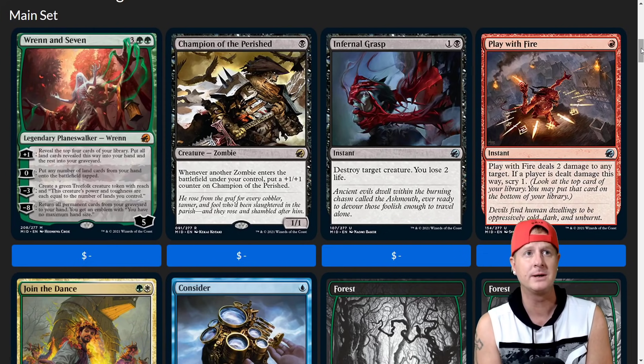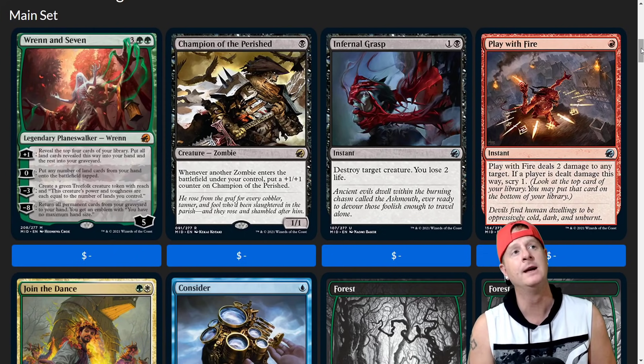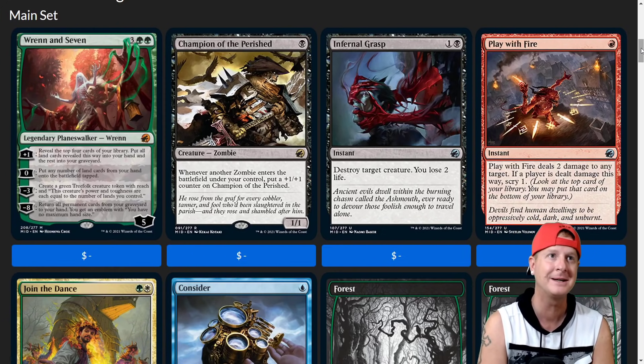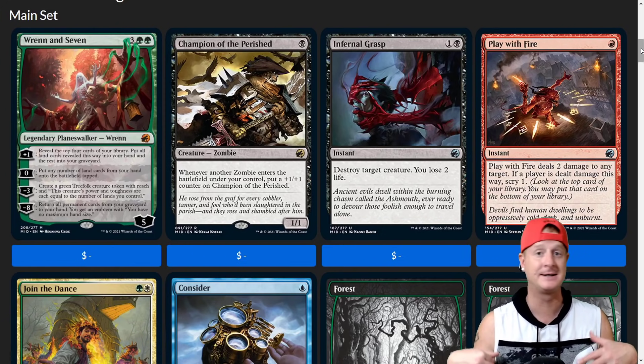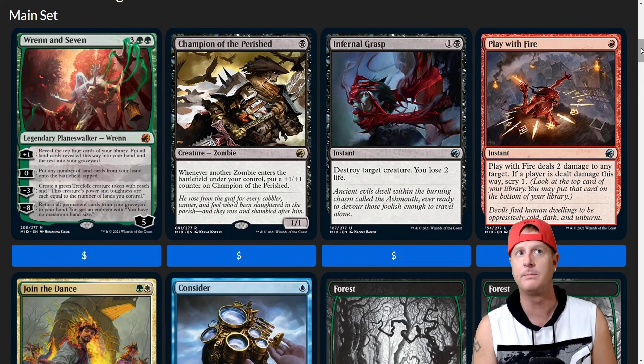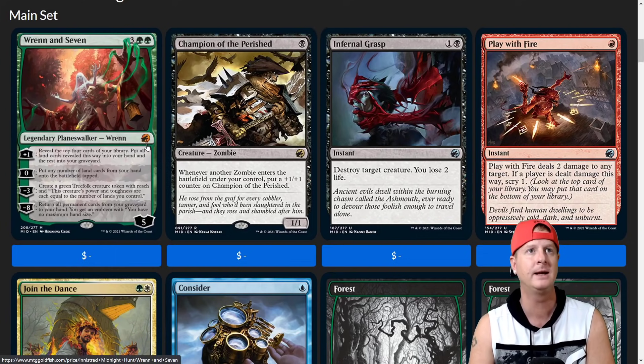Minus 8: return all permanent cards from your graveyard to your hand. You get an emblem with: you have no maximum hand size. So this is like an extended crazy ramp card for mid-game that just gets nuts into late-game. Really cool, really powerful mythic. And I like the new symbol for the set with the wolf howling there.